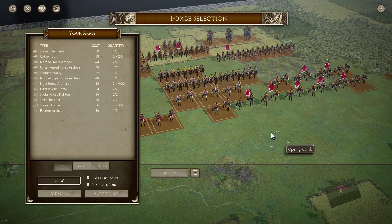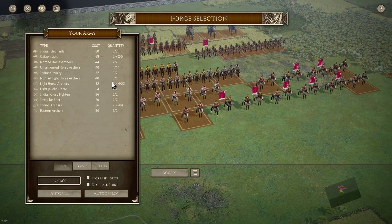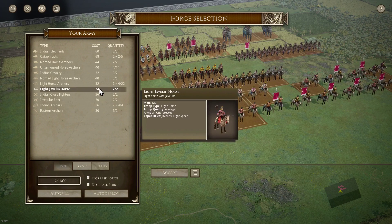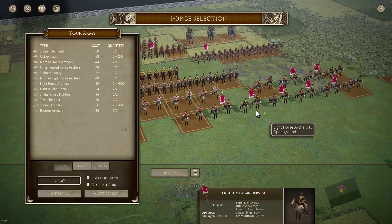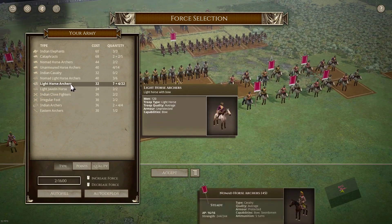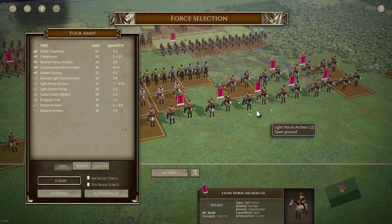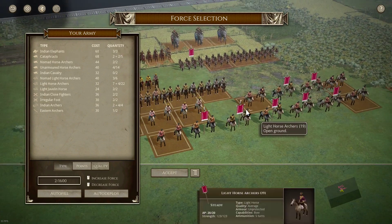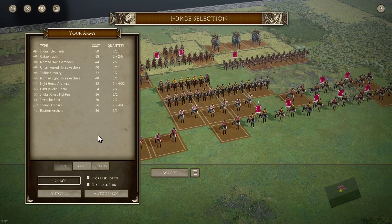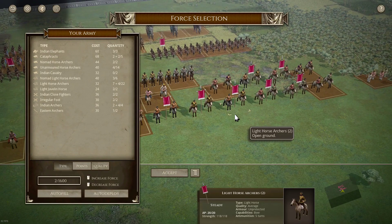At number 8 on my list I'm going for the Light Horse Archers, which I think is a fantastic unit. Good price at 32. I'm probably also going to bunch it together with other Light Horse like the Light Javelin Horse at 24 — there's a bargain — and the Nomad Light Horse Archers at 40, which are excellent as well. These Light Horse units are excellent value for money. This is the Indo-Parthian army in Late Antiquity — you've got elephants and a lot of horse archers and archers, and these units are really going to help you win.